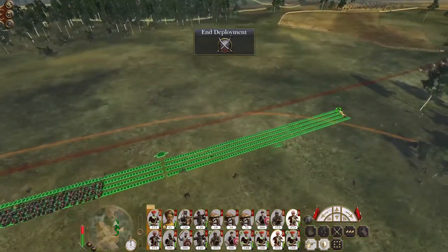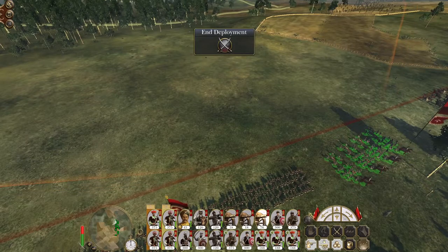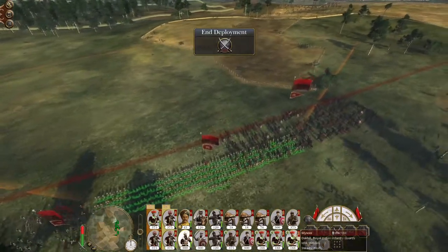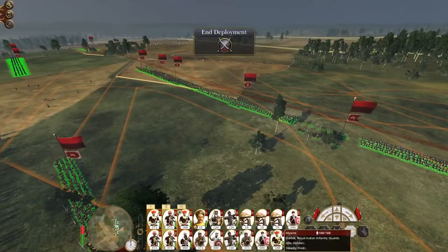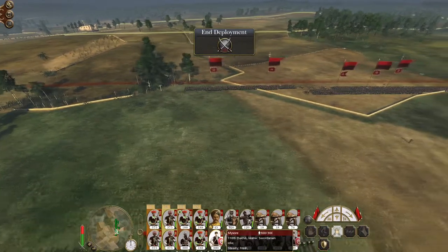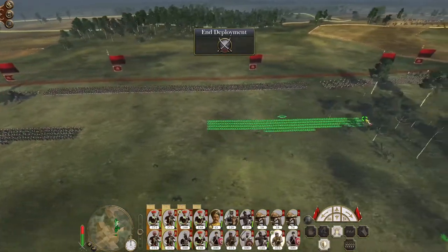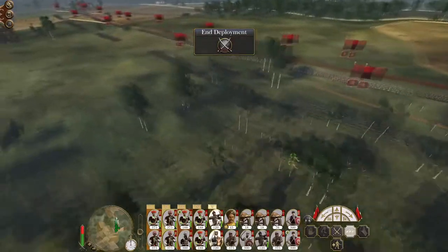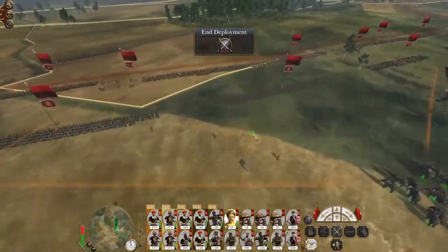Let's take two units and spread them out. A bugged gun team gives us an extra gun, so we can put Sikh units plus a Royal Indian Infantry Guard unit on the right. On the left, two Indian Infantry Guard units to hold the flanks. Spread out the melee infantry. It's like in an ideal world you may always want certain troops to go in against certain troop types, but in general melee infantry in this game is personally quite similar — it's all quite similar.